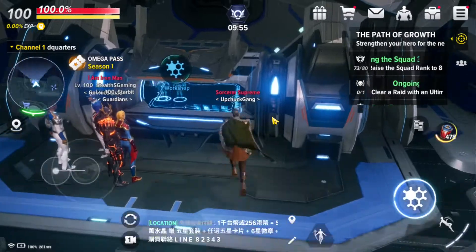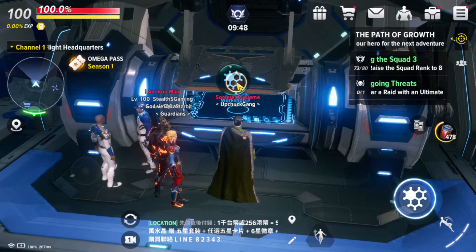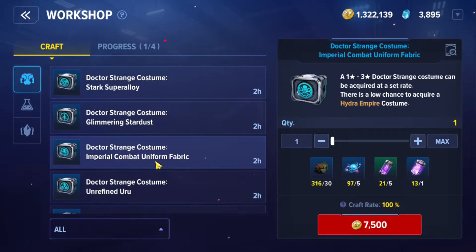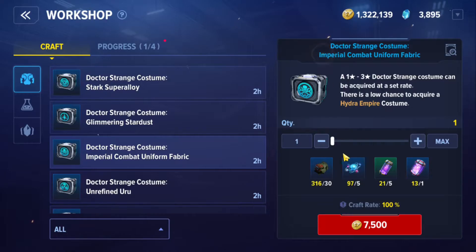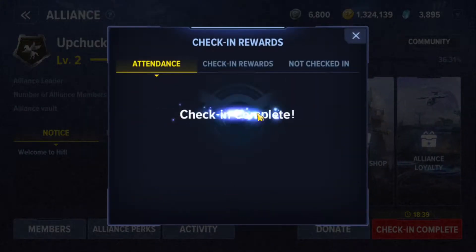We can craft regional gear by buying materials in the alliance store. Let me show you how to craft gear. If you want to craft a regional set, come to the Workshop and choose which region costume you want to create. It is random and not guaranteed to provide a particular region costume — if you are lucky you may get it. To craft a region costume you need specific mats. For example, to create Hydra Empire costumes, you need the required mat. You can get these mats through farming in Hydra Empire.